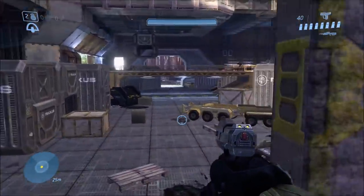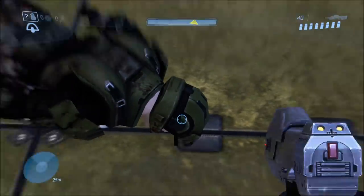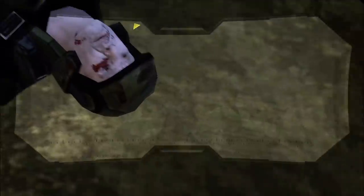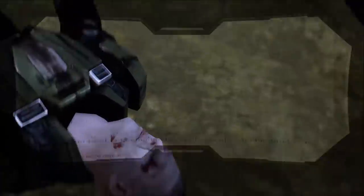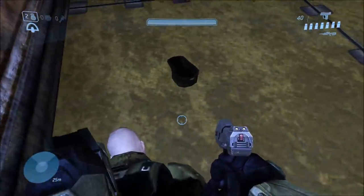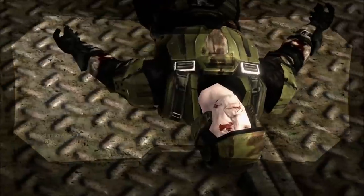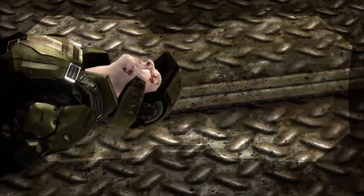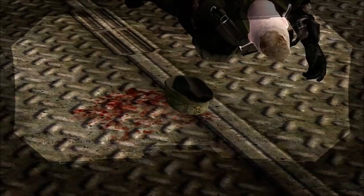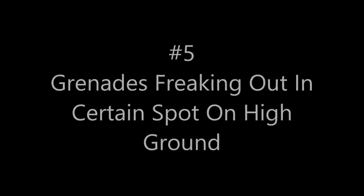Number four: sometimes on certain missions — it's really random — there's a marine that has super pale skin, especially on Odile on MCC. If you shoot his helmet off, it turns into a hat. It only happens to this one specific marine. There are other marines with helmets as dead bodies but their helmets stay as helmets when shot off. This marine can appear on other missions too, like on Tsavo Highway, but doesn't always spawn — it's random.